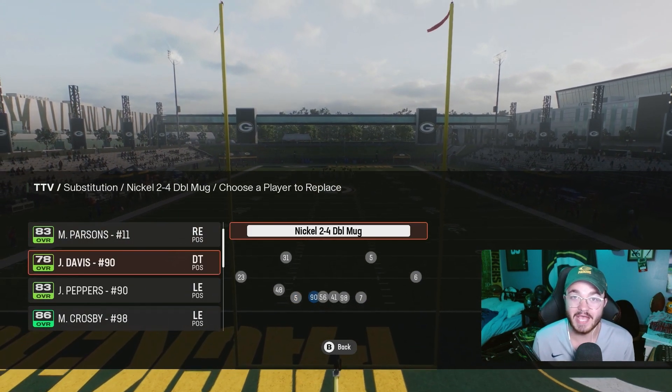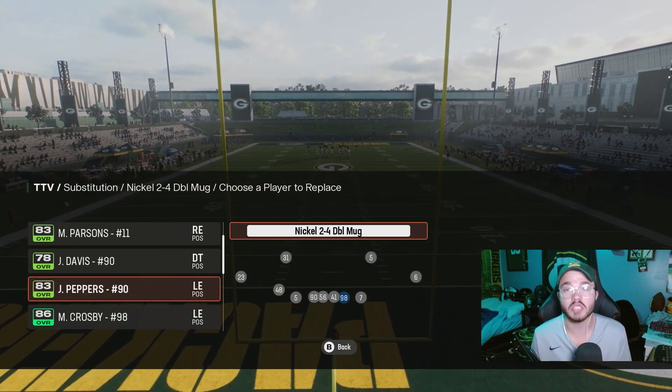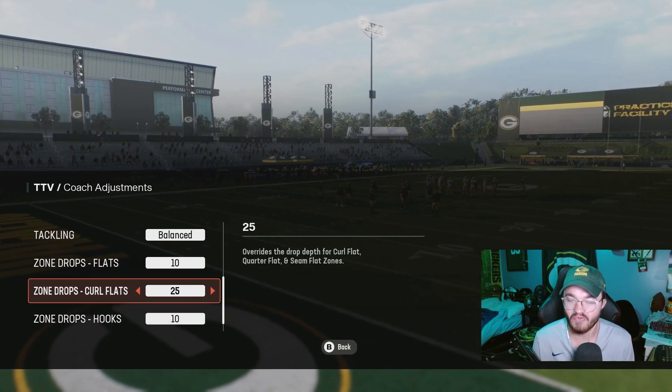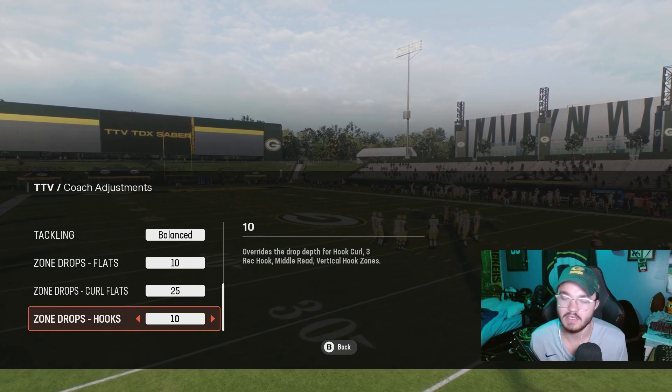My defensive ends — I have Julius Peppers — so the four interior players are defensive ends and outside linebackers, with the middle linebackers playing at the edge of the line of scrimmage. For zone drops, I do 10-yard flats, curl flats around 25 to 30 yards depending on how deep the corner routes are, and hooks anywhere from 10 to 15 yards.